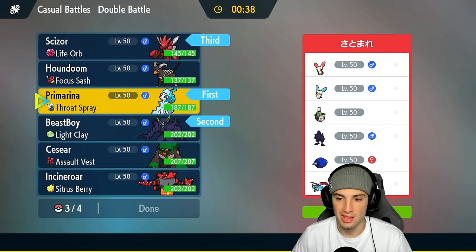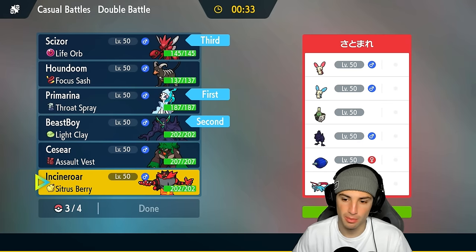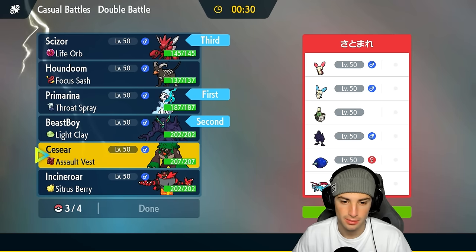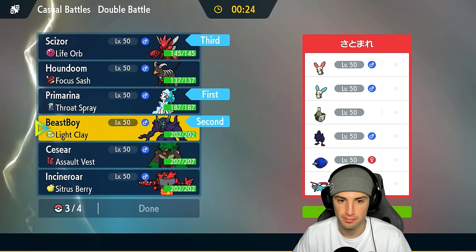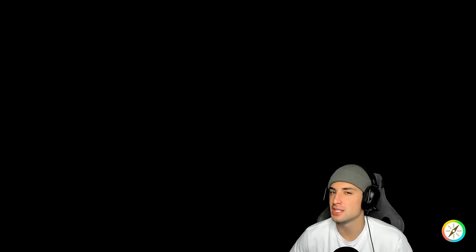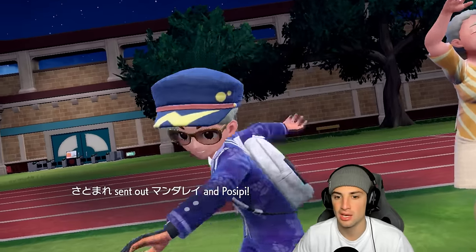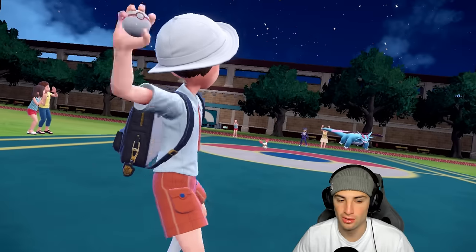I like Grimmsnarl as a solid lead, so I'm going to lead Grimmsnarl. I'll bring Scizor in the back end because Scizor is the man. Last slot: do we go Houndoom or Incineroar? Glimora is kind of scaring me but screw it — this video is about showcasing Scizor and we're going to bring in Houndoom. Love the team so far — a lot of fun using off-meta Pokémon. Regulation H allows for more off-meta teams since the power level is a bit lower compared to Regulation G.